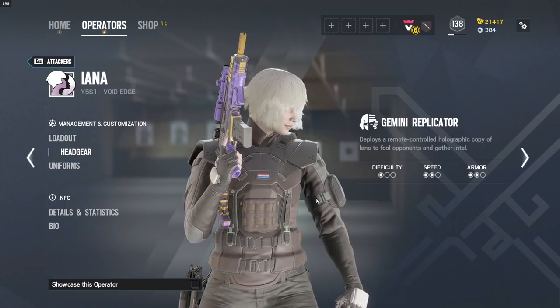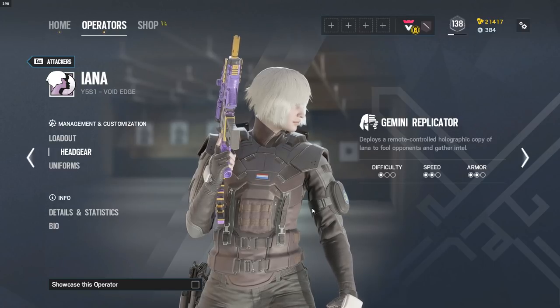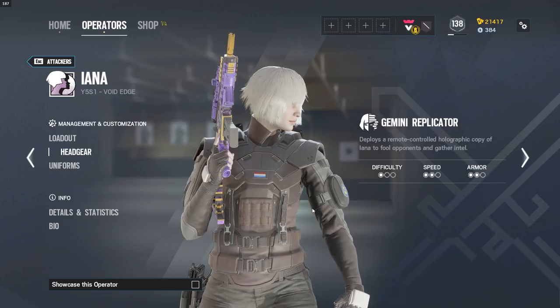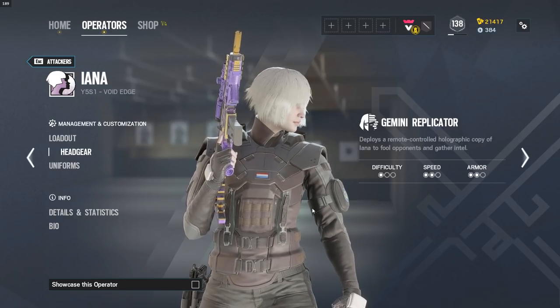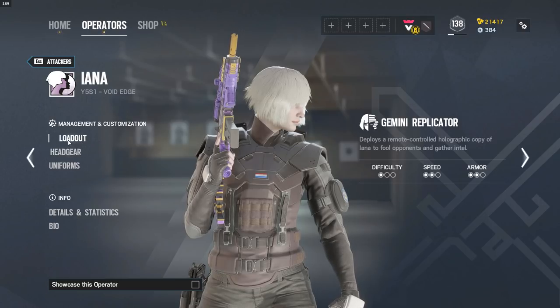But here's Yana. She is the attacker from that operation and she is a two-speed, two-armor, one-difficulty operator. So she's pretty easy to learn, but there are a few complex situations where you can set up with her and a few things that you can do coordinating with your team while playing Yana that makes her incredibly useful. So let's go over her loadout.